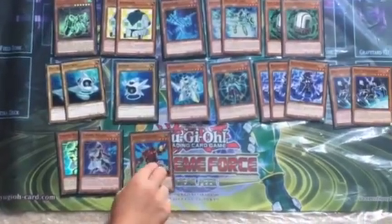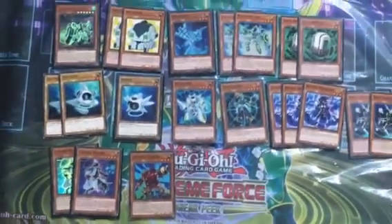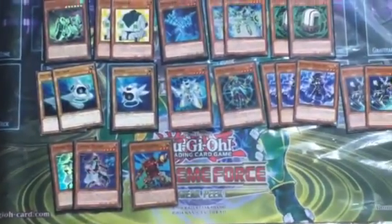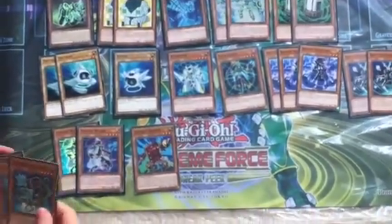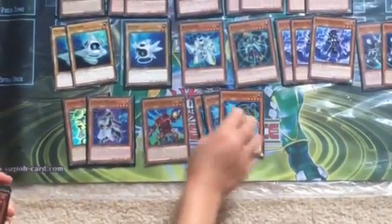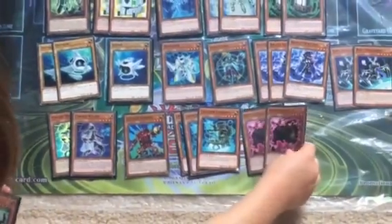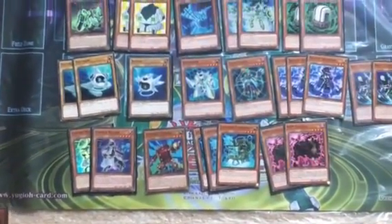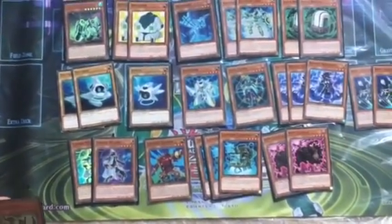Double Sideburst Wizard — you can change your opponent's monster to defense position and it has 1800 attack, pretty good. Lockout Gardener from the new series — really good; if someone's directly attacking you, you can special summon him. Three Launcher Commanders — really good, every Cyberse monster on the field gains 300 attack. From Cloudian Too — you can special summon one level four or lower monster from your deck when this guy's destroyed.